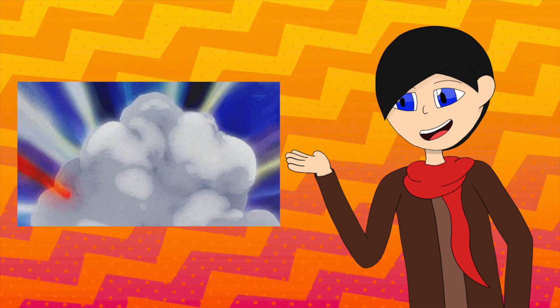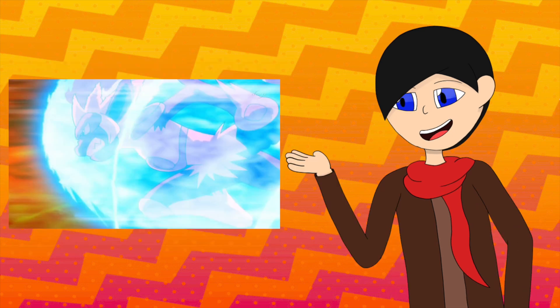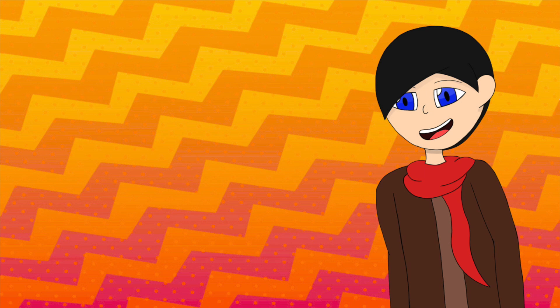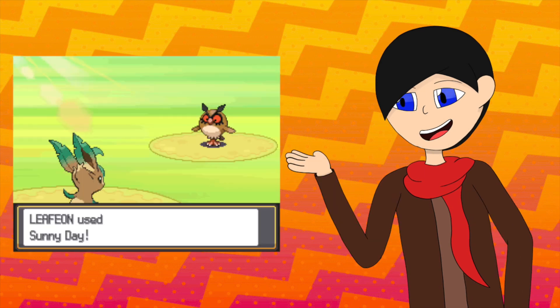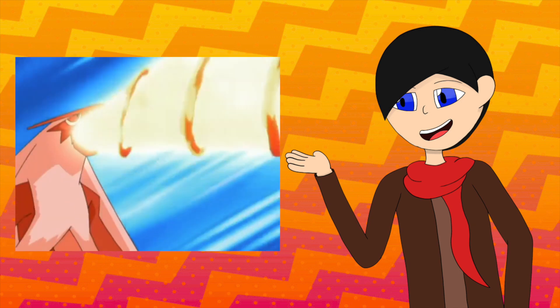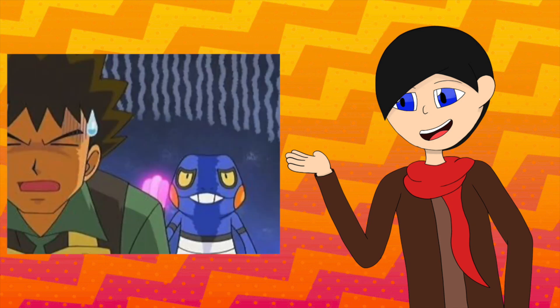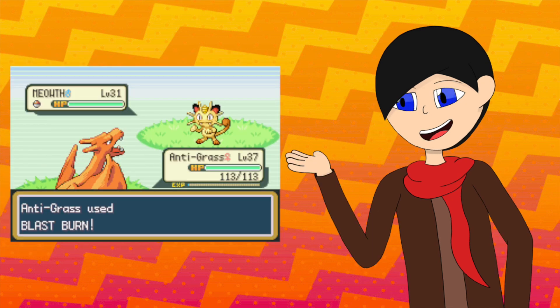Speaking of attacks, let's go over those. During level up, we have Flame Charge, Slash, Brave Bird, Sky Uppercut, Flare Blitz, and what once was its signature move, Blaze Kick. For TMs, we have moves like Flamethrower, the Sunny Day–Solar Beam combo, Aerial Ace, Brick Break, Low Sweep, Overheat, Focus Blast, Acrobatics, Shadow Claw, Stone Edge, Rock Slide, Poison Jab, and of course Blast Burn via Move Tutor.